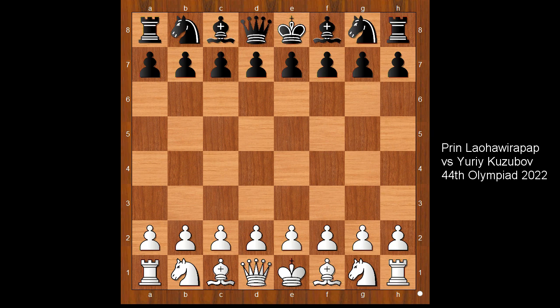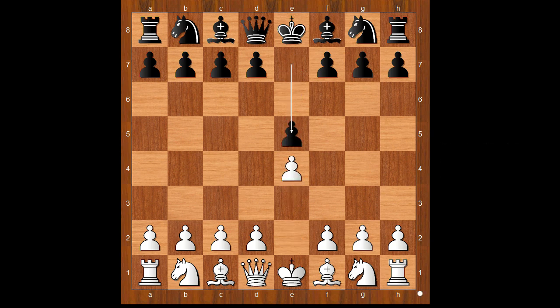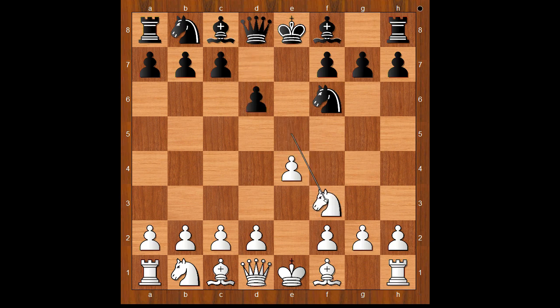Lohavirap had white pieces and he started with e4. Kuzubov played e5, knight to f3, and now knight to f6 — the Russian Defense. Knight takes on e5, d6, knight to f3, knight takes on e4. White to move, and d4 is the most played move.